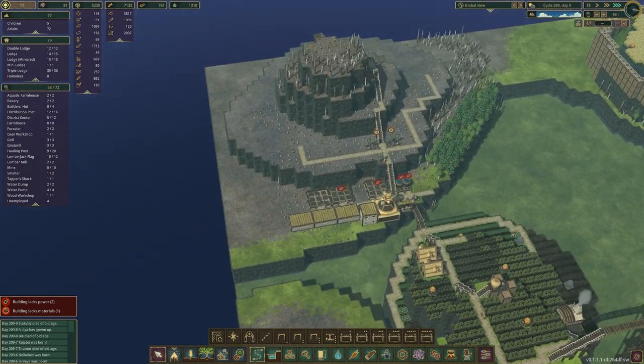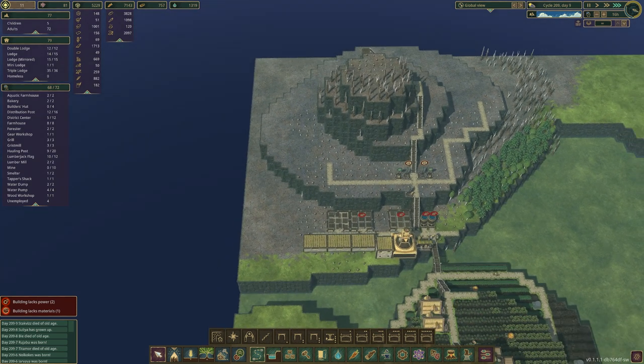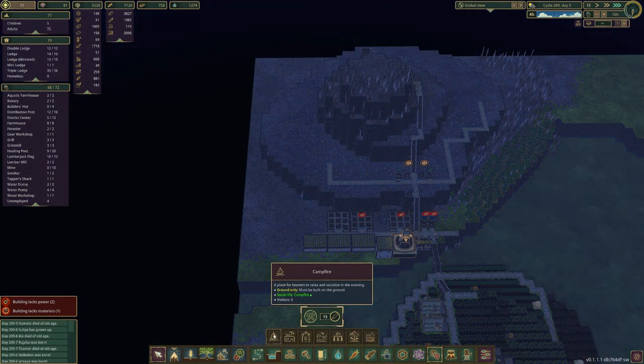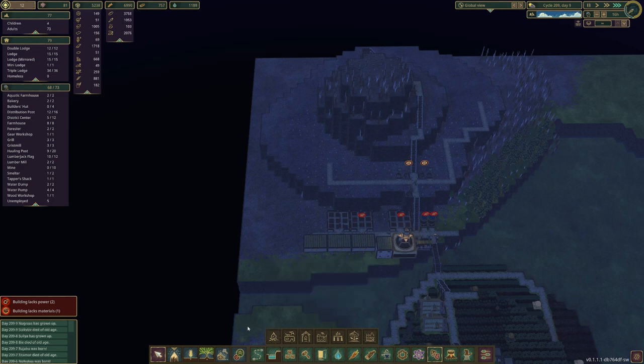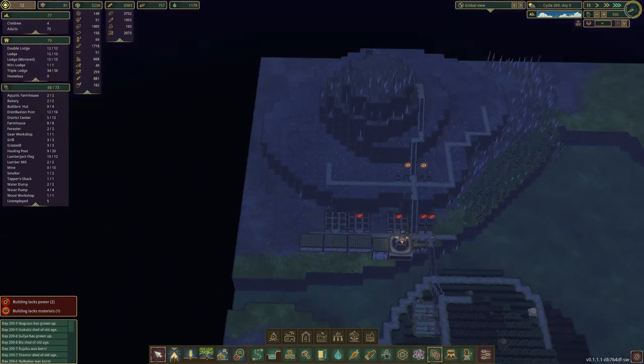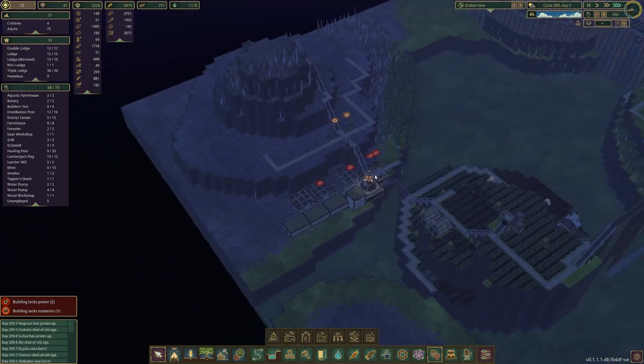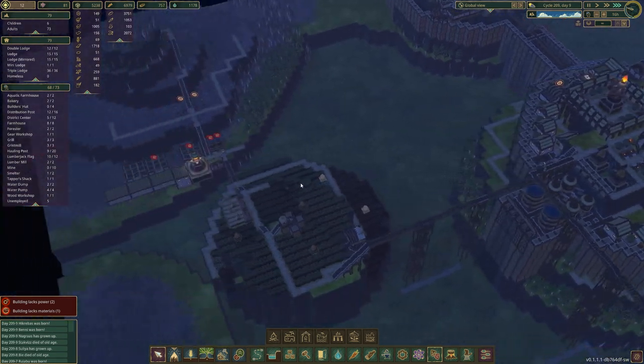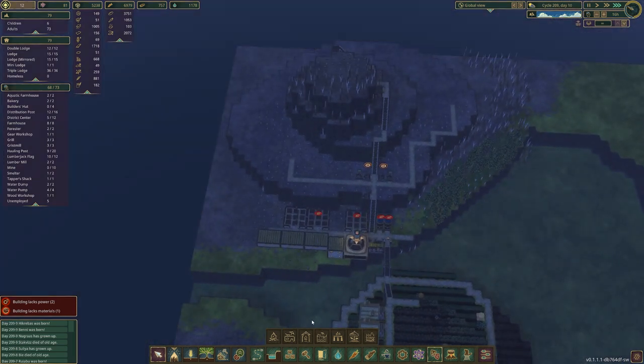I've got an idea — let's take a look at our leisure buildings. We've got temples, carousels, mud baths, lidos, rooftop terraces, shrines, and campfires. I'm thinking to make like a section for each one. I don't know if I'm going to do temples — we've got a temple over here, and that may not be enough. Maybe we'll do a temple shrine area.